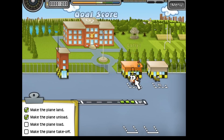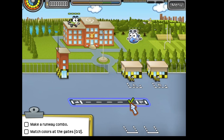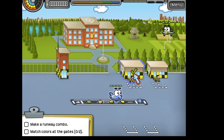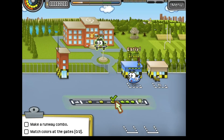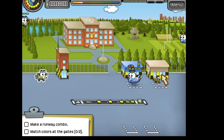Beginning of levels tend to go pretty slow. But once you get them up in the air, you'll get additional planes coming, multiple at a time sometimes. In this situation, I can go ahead and get these guys clicked on, get them to the runway, and then to the next building, all in order.